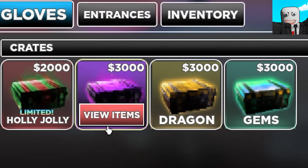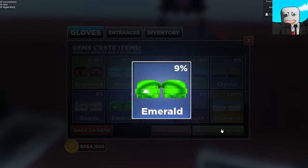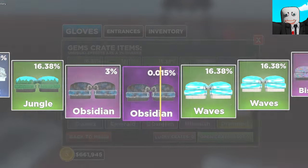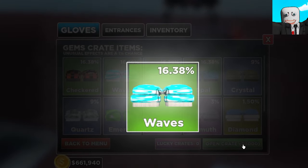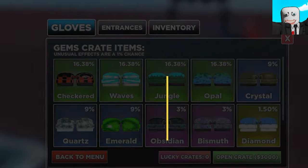Alright, so we have four cases, as you can see here, and I think I'm going to start off with the gems case. The worst case in the game, and let's just do a few skips right here. We've got Emerald. Obsidian would have been so good.